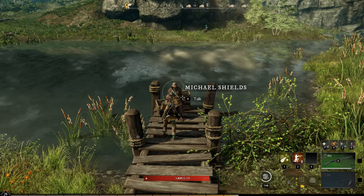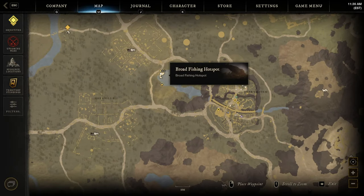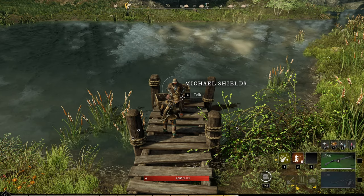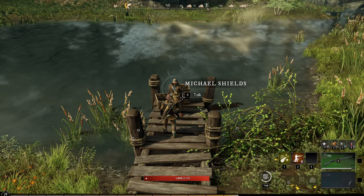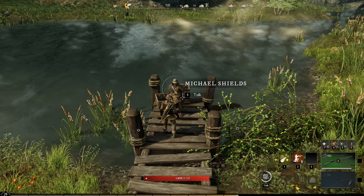For you newbies that are just starting out, just west of the Winsworth Township you're going to see this lake right here that has a one-star fishing hotspot. But as you see where I'm sitting on this map, you're actually going to see a quest giver, Michael Shields. He will actually give you a quest that gives you a free fishing pole to get you started when you first start out on the game. You can't beat a free fishing pole.